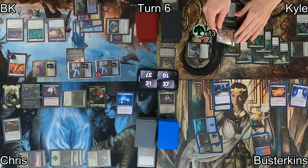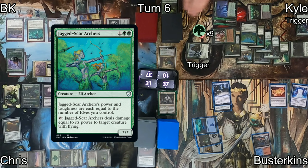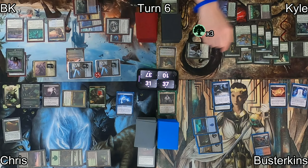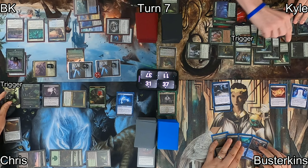Kyle taps Marwyn for 13 floating green mana, taps Fintorn Elves to add more, then casts Kenrith's Transformation on my Foundry Inspector, turning it into a 3/3 Elk — but good news, it has three +1/+1 counters on it. Jagged Scar Archers hits his battlefield, triggering Guardian Project and Marwyn. He casts Wolverine Riders, drawing a card, triggering Marwyn, and starting to produce elf creature tokens on upkeep while gaining life. He casts Boreal Druid, triggering Marwyn for another card draw and gaining life equal to its toughness. After all that, Kyle passes with a very impressive board state.